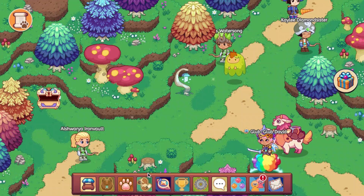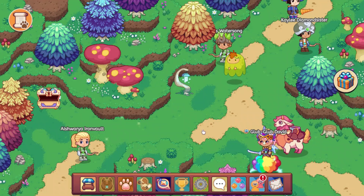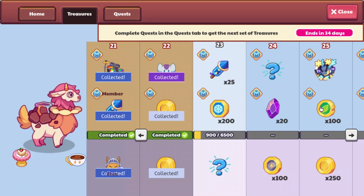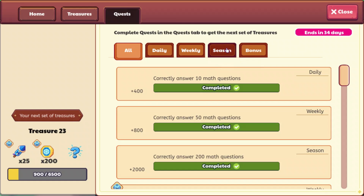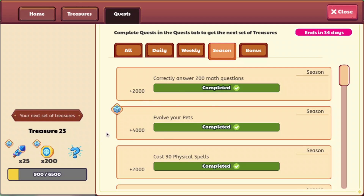Which, honestly, is probably a little too easy. I know before, it was pretty much going to be impossible — it was going to be very hard for people to complete the treasure track. I had calculated 42 days for members, 49 days for non-members. This is going to make it so that it's pretty much going to be very easy to complete it. You can just complete the seasonal and the bonus at the exact same time. And I don't know if Prodigy wasn't thinking, because why do you get so much more points for answering 500 and 200?